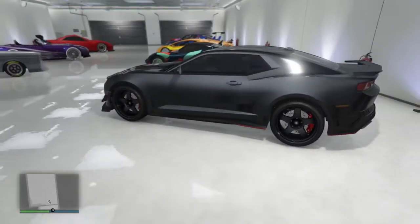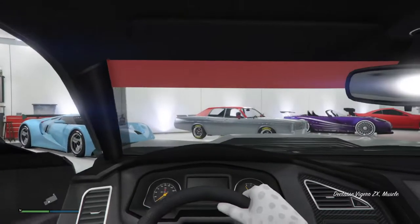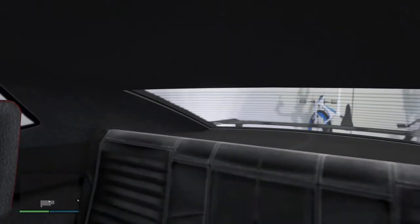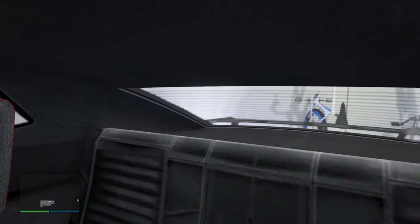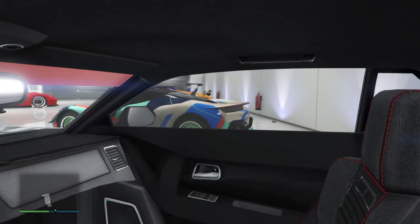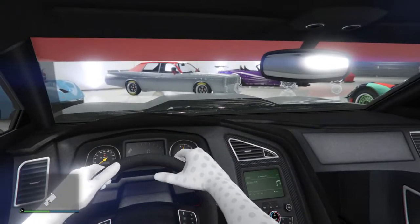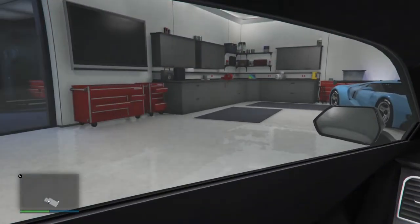I can drive this in the game. Let's take it for a spin. Here's the interior. This is a newer model Camaro based on the way it looks. I didn't really get a first-person view from the inside. The back seating looks all blurry, so that's a little ugly looking. But the door handle looks legit, the air conditioning looks legit, and the screen in the middle console there looks legit. This does look pretty good, I'm not going to lie.